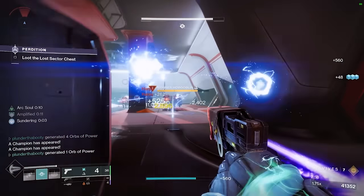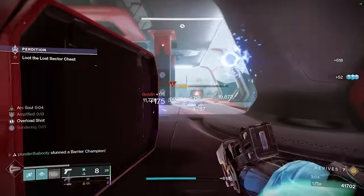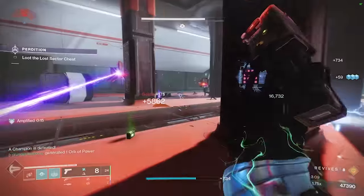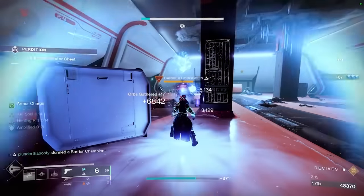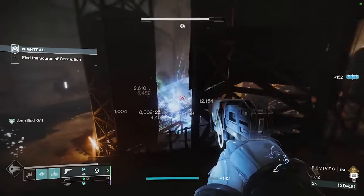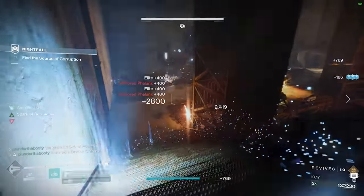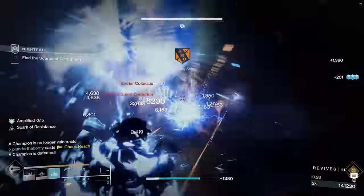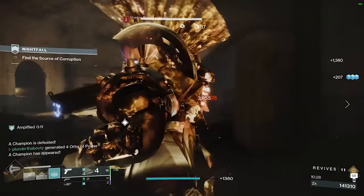For stats, hit 100 resilience first — that's your 30% damage reduction in all activities. Then push discipline as high as possible for grenade uptime, and recovery as high as possible for rift uptime. If you give this build a try you'll see how strong it is when played correctly — you'll be blinding and jolting everything on the field while popping Chaos Reach constantly, and people will ask how you're getting your super back that quickly. I hope you enjoyed this one, and moving forward we're going to work on more Horde mode builds. Thank you so much for watching, and I'll see you in the next video.